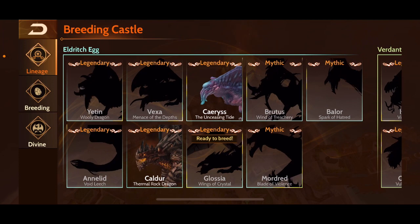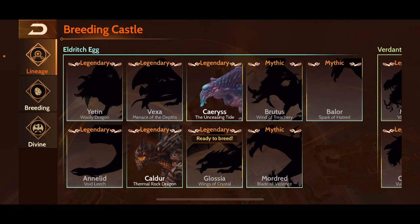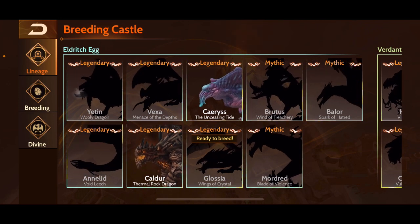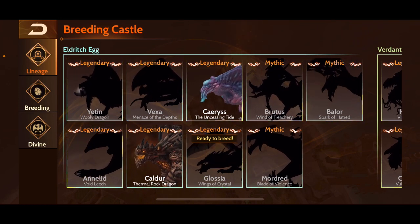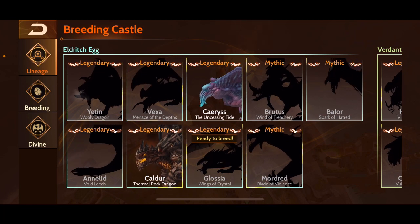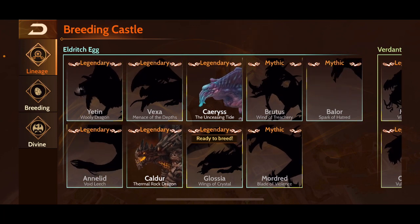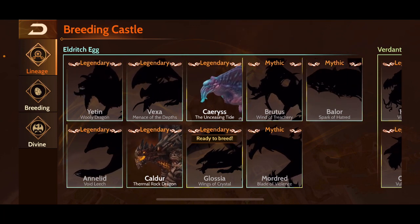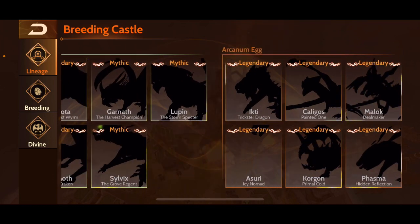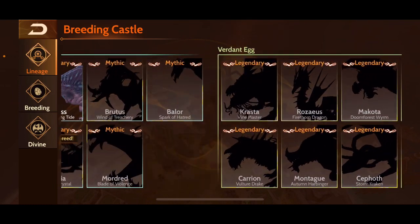Welcome back to the grind and welcome to a special video requested by a few viewers — a stable showcase or account tour of all the dragons I currently own over the past two and a half years of playing. We're going to start by looking at the eldritch tier, which I've just broken into. The two dragons I have there are Calder and Caries. My next breed will be Glossia, then on to Mordred, the mythic hunter of this tier, which will allow me to move into the verdant tier and then the arcanum tier.